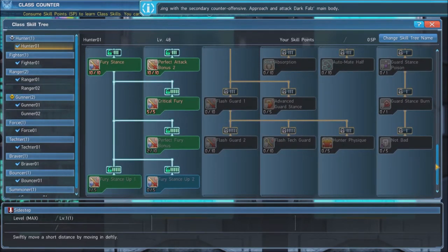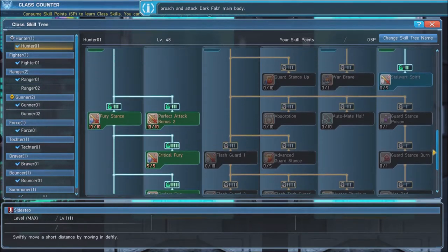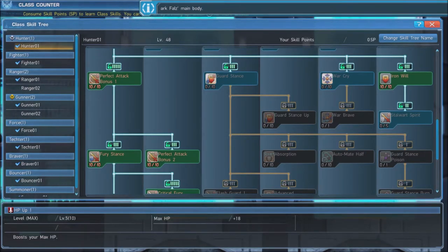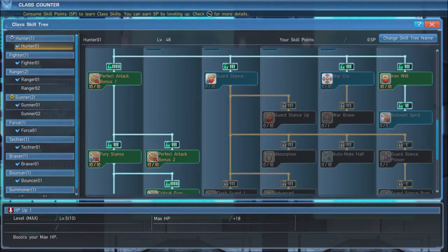Fury Stance is an essential part of our build. Maxing out every component of Fury Stance will grant us a range damage bonus, while also granting a 25% increase in critical hit rate. Next, putting 3 points into Guard Stance will give us access to the skill Automate Half, which we will max out. This skill makes us automatically use a potion when we drop below 50% HP.